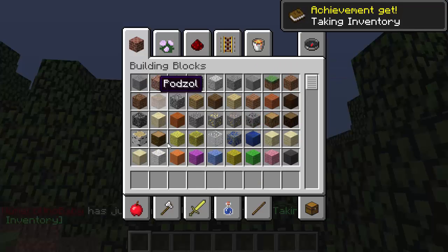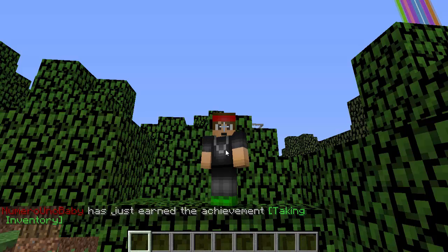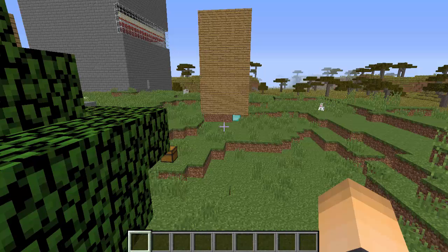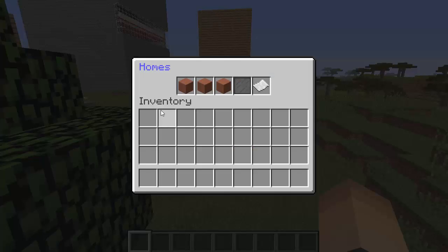If you don't know what a GUI is, it's basically just the inventory — all this is a GUI. With one command it will open up the GUI where you can click which home point you want to go to. Make sure you download this plugin, drop it in your plugins folder, and start up your server. Once started, get on your server — the main command is slash home, that simple.